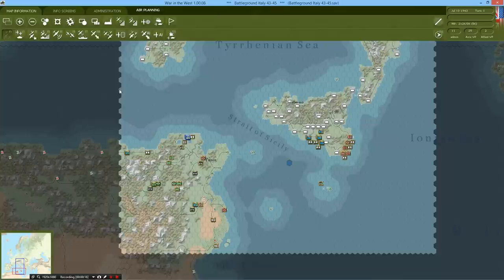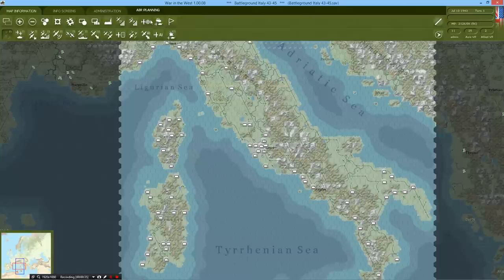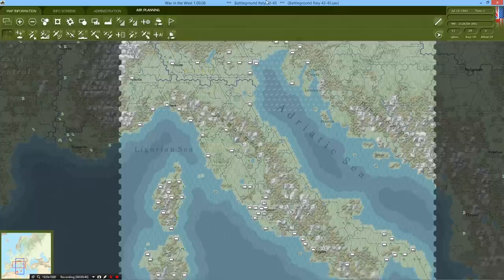Just to recap, the game is divided up into two portions, where each turn representing seven days inside the war is divided into the air planning phase, the air war phase, and the land war phase. What you do inside the air will affect the ground, and likewise the ground will affect the air upon starting the next turn.